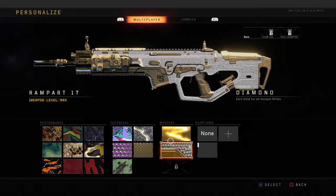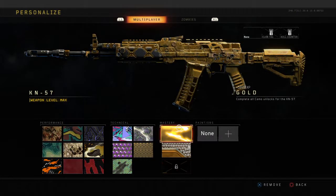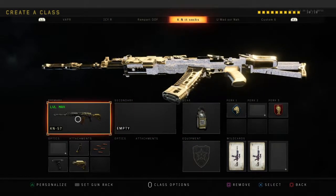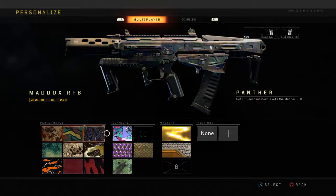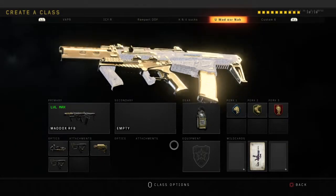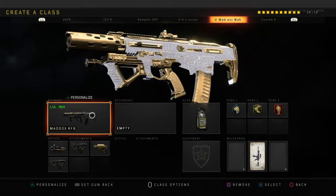It is still a beautiful camo. Now next is the KN — holy shit, yeah that looks amazing, amazing! Although I feel like the ICR is still the best. And the Maddox — damn, that looks good, that looks actually really good. I feel like the proportions for the diamond are really good, except maybe the grip — I would have put it maybe gold. Other than that, that looks really sick.